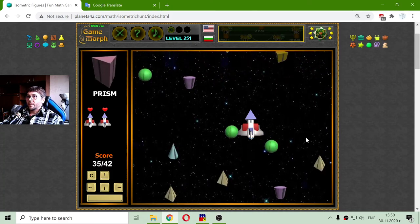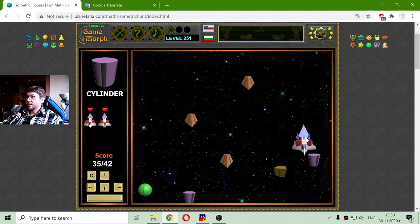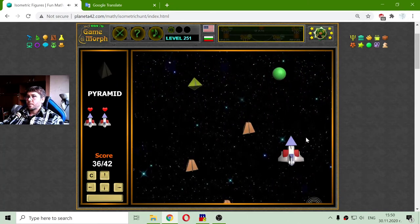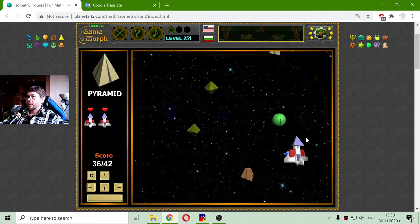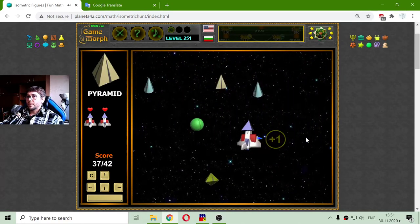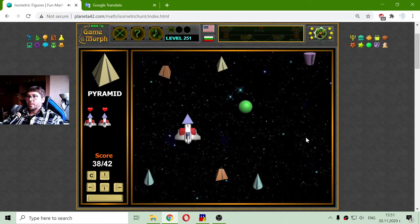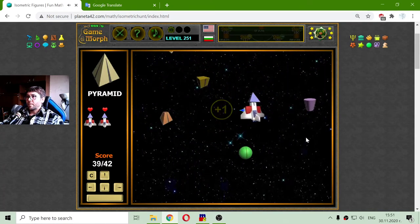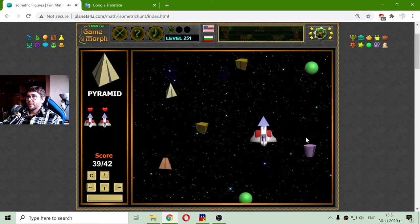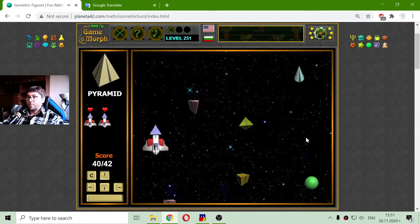Again, and a prism. Again, prism. Cylinder — there's one. Pyramid. Here's a pyramid. And another one. I need four more figures to win this game. There's a pyramid. And it's changed again to a pyramid.